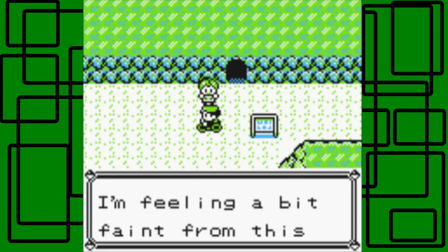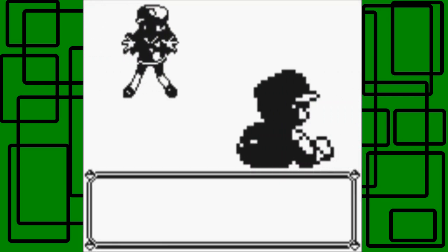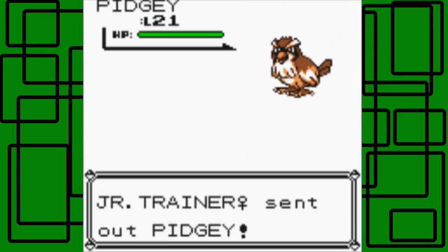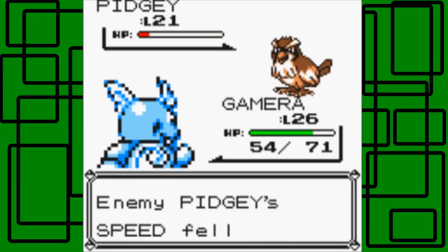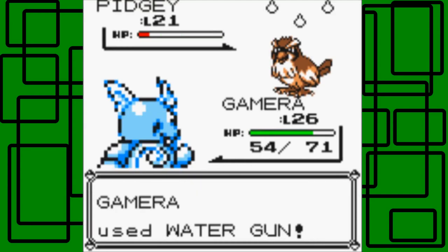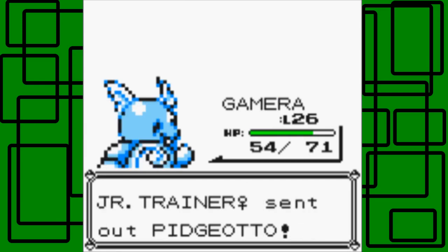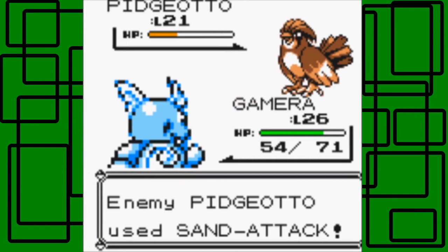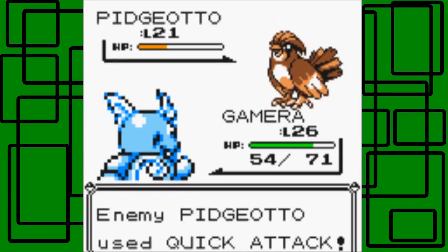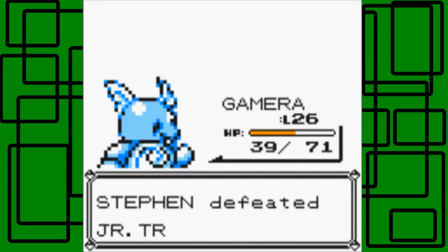Oh, let me guess - this is another Junior Trainer Female, isn't it? She's feeling faint from the tough hike - yes, it's a long dungeon I guess you could say. Let's go for the Bullet Seed on this Cloyster. It's unaffected, so let's go for the Water Gun instead. Nice. Then she has a Pidgeotto - I'll stay in with Gamera for Pidgeotto. Let's see this Bullet Seed on it. Sand Attack lowered Gamera's accuracy and it gets a Quick Attack on us, but we were able to hit it. Thanks for the Pokedollars.